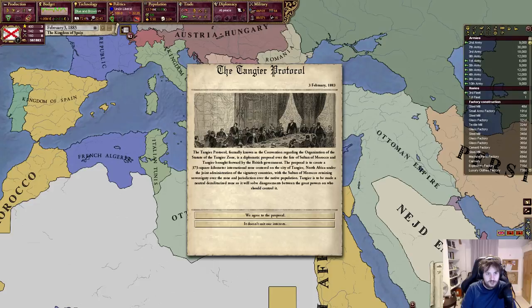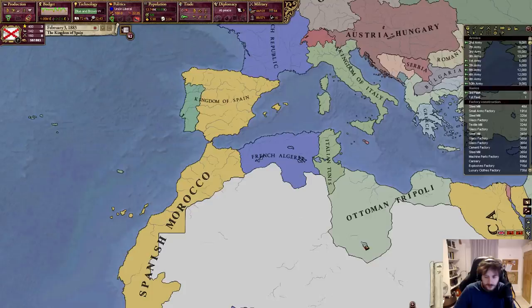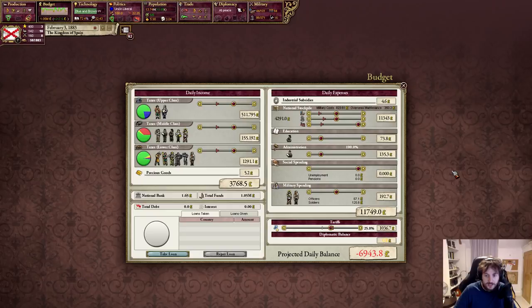I don't think I want that. I don't want it — it doesn't suit our interests, sorry buddy. The budget can go right back down. We now make a pile of cash — we are now stupidly rich. Back to 51% for everything. Tariffs are going to go all the way down now.